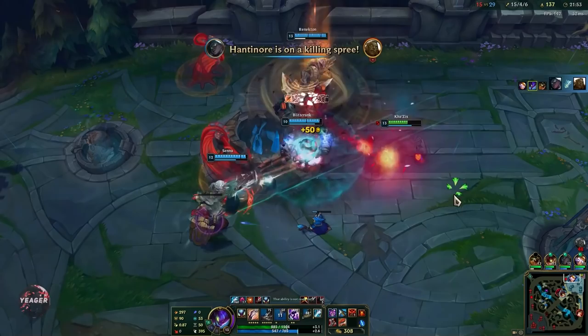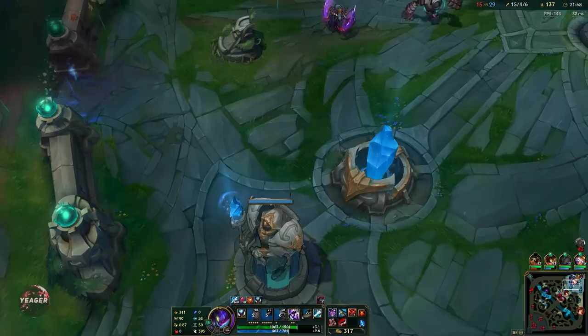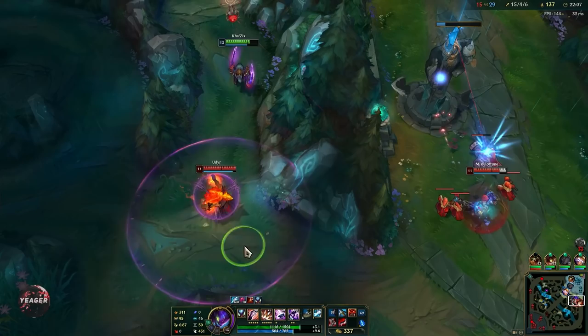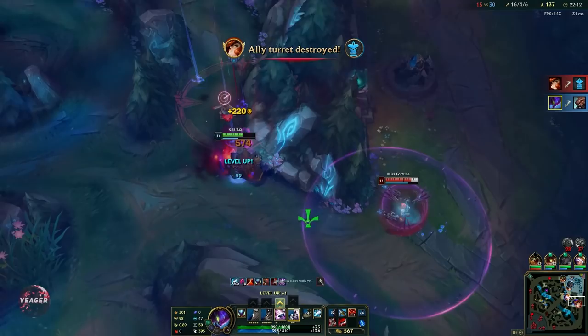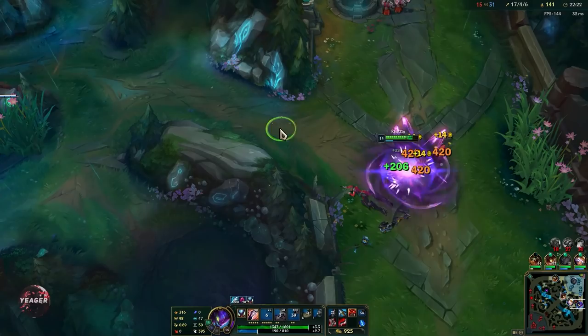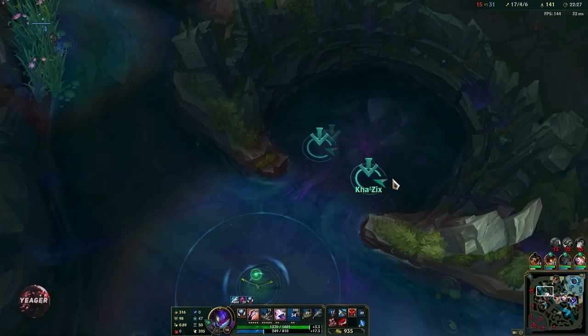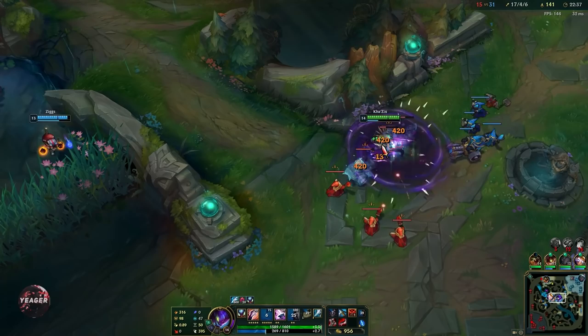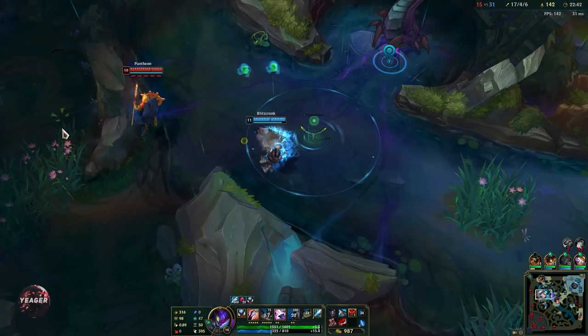We have to CC chain Illaoi — as long as you can CC her in time you can burst her down, but if you fail that you're dead because her AoE damage is too much. We go for Udyr — we have the armor pen item so he just goes down in no time. Be careful: your Duskblade invisibility passive and your ultimate invisibility do not stack, so don't activate both at the same time or it will be wasted. If you get a takedown, let the Duskblade passive expire first before using your ultimate to extend the duration.